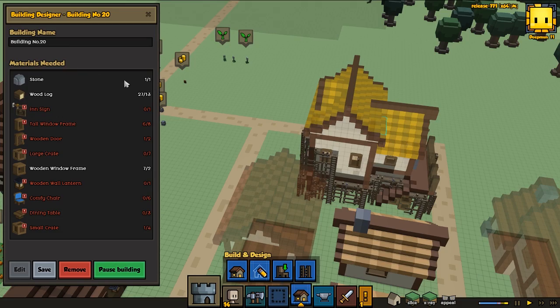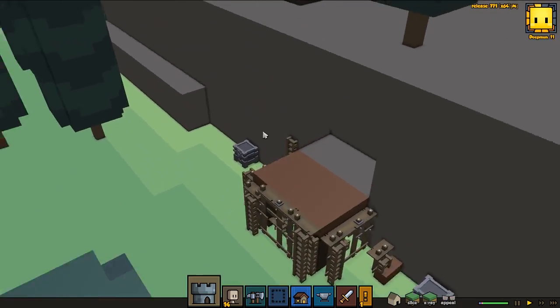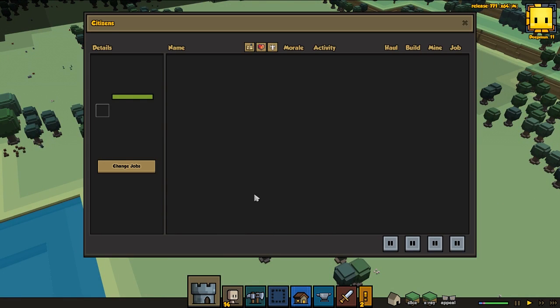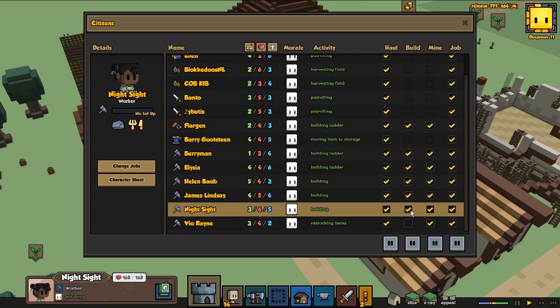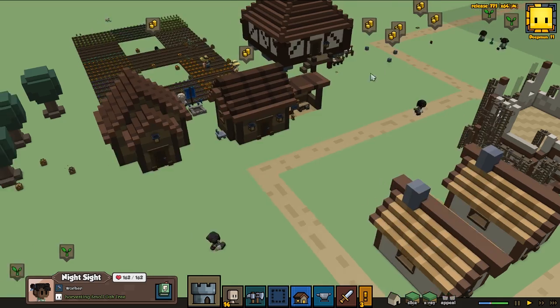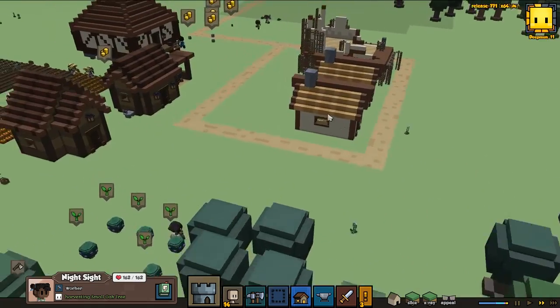Let's see — we do have one stone and 27 wood, so I'm definitely going to need more wood. Let's see what people are doing. There are a lot of people building, we have a lot more workers now. Let's have maybe three or four people building — let's go for two of them, two building, and all the others will go around and gather stuff, chop some wood so our builders can focus fully on building things.